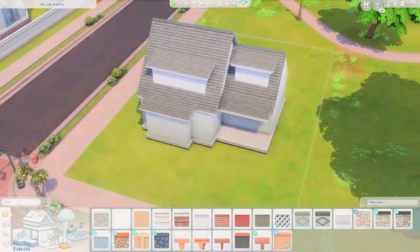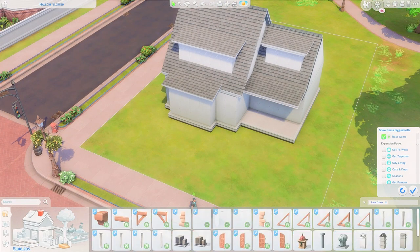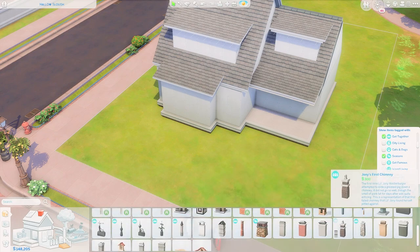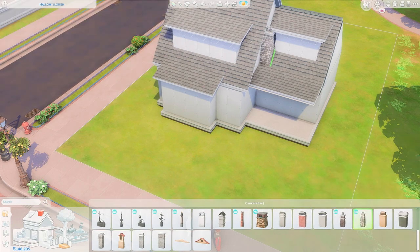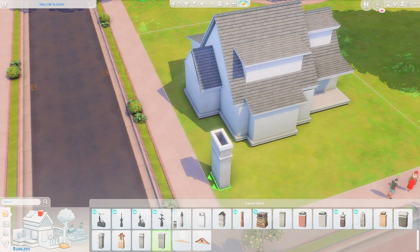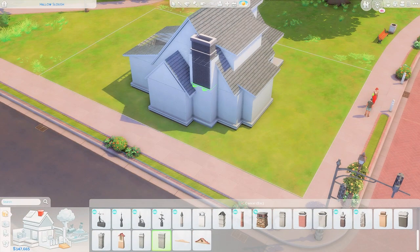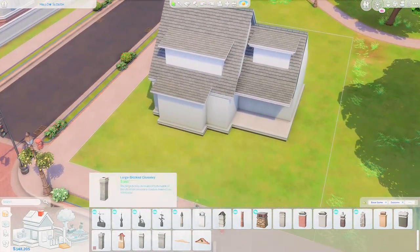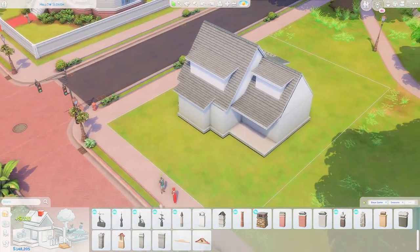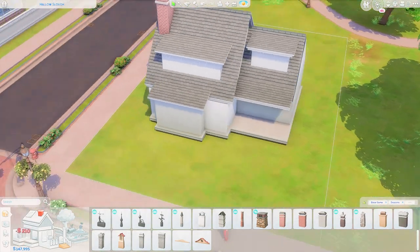This build is actually a decent size home — it doesn't look like it would be big, but it's got quite a bit of space. It has three bedrooms and one bathroom. Two of the bedrooms are on the main floor, and then the upstairs portion — the third bedroom — is in that extra wide dormer on the top. I only used four packs for this build: Get Together, City Living, Seasons, and Parenthood.